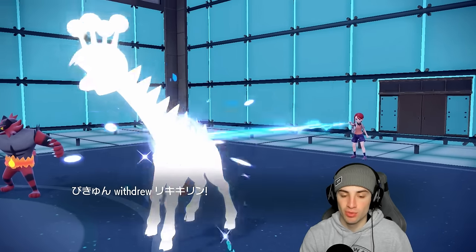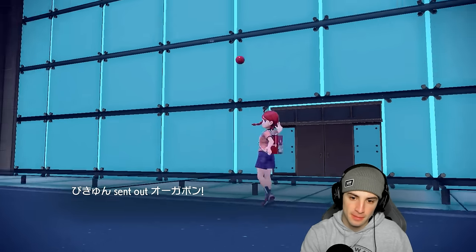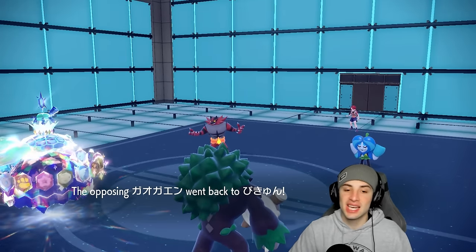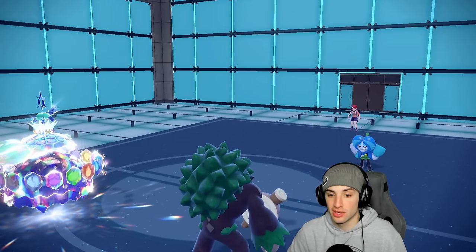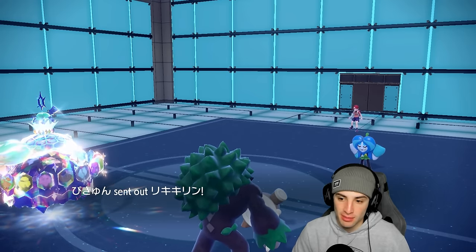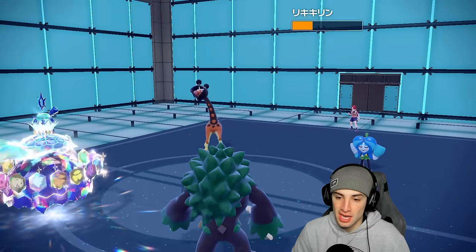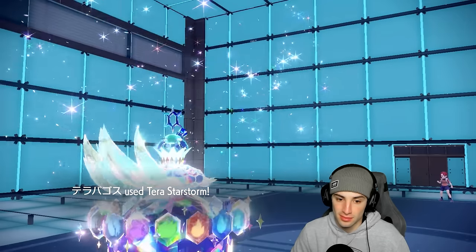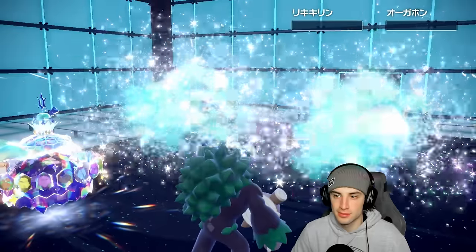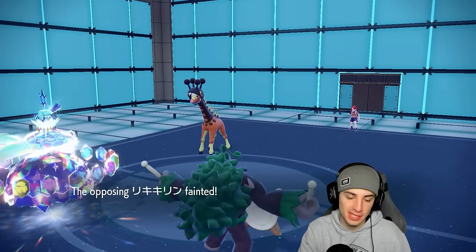They're playing this one well — he withdraws Frigiraf and goes back into Ogrepon. Ogrepon goes for U-Turn thinking I'll Protect, but I'm just throwing Terra Starstorms. It's kind of crazy they have U-Turn Incineroar over Parting Shot — Parting Shot is just better. They go back into Frigiraf in that slot. High Horsepower flies and Terra Starstorm finishes them off — beautiful double KO. Terapagos, this Pokemon is insanely strong, it's absurd.